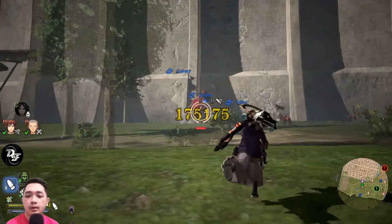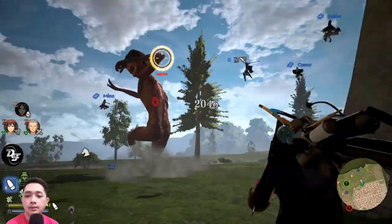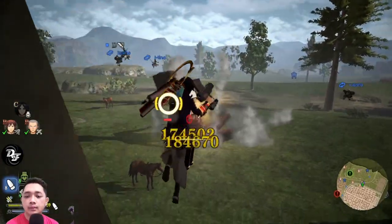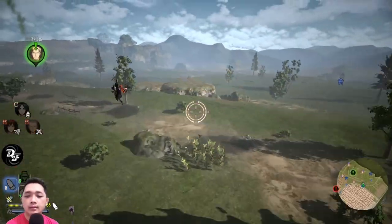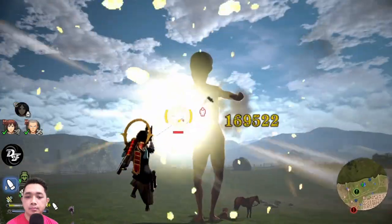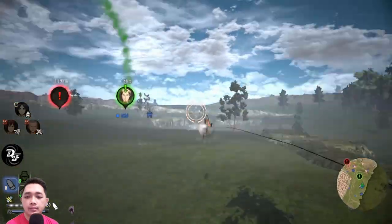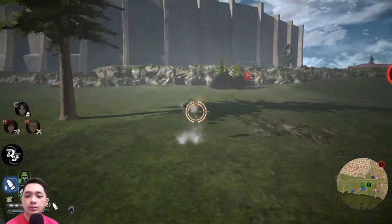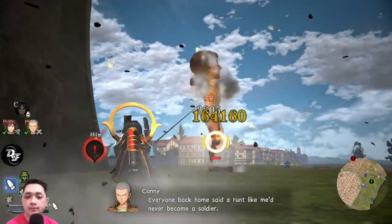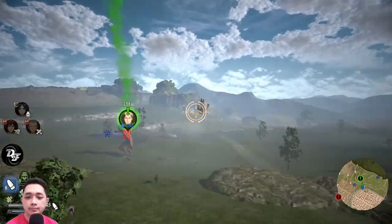Your aim will turn yellow — that means you'll get a critical hit when you hit the titan. Keep practicing by moving your character to the part you want to hit and keep firing in the critical zone. If your concentration is low, the duration of the critical damage window will be very short.